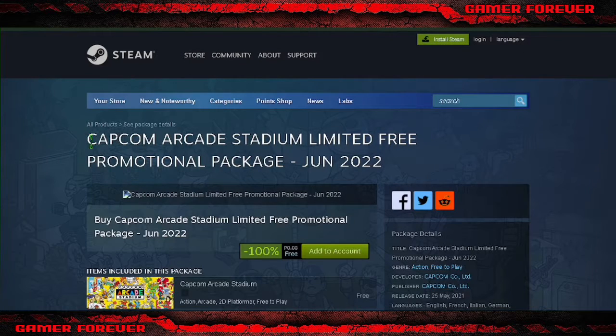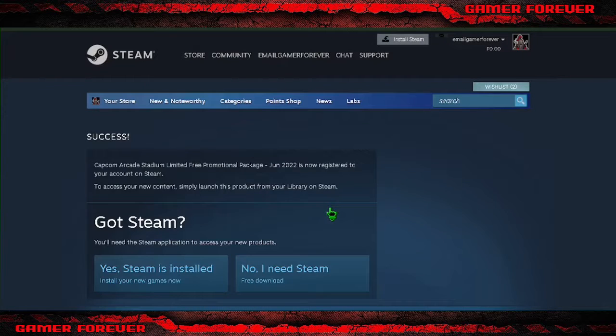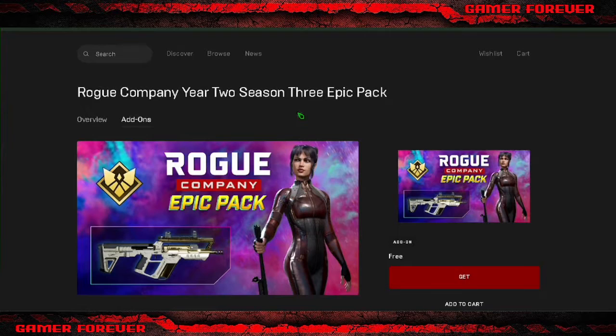Capcom Arcade Stadium Limited Free Promotional Package, June 2022. Rogue Company Year 2 Season 3 Epic Pack.